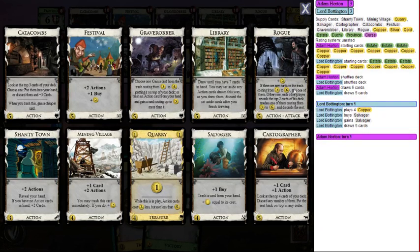Rogue gives you two dollars when you play it. It's similar to Grave Robber: if there are cards in the trash costing three to six, you gain one. Otherwise you attack — your opponent reveals their top two cards, and if one costs three to six it gets trashed. Later you play Rogue again and steal those trashed cards. It takes at least two plays of Rogue, but you're literally stealing cards from their deck.